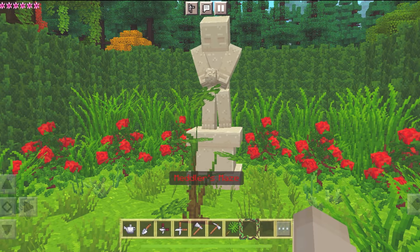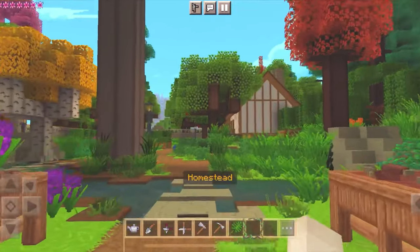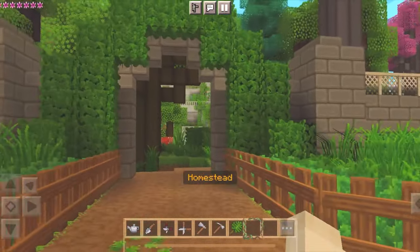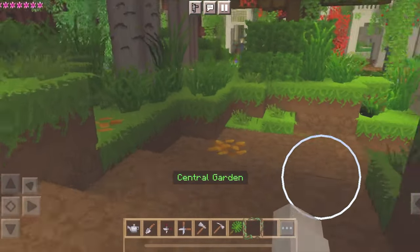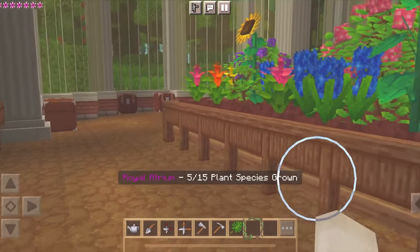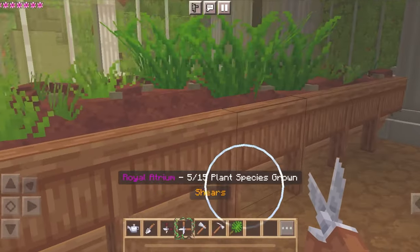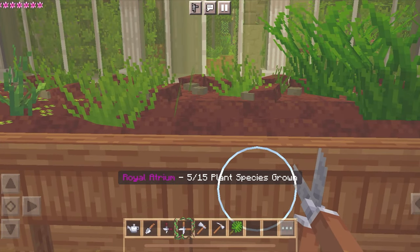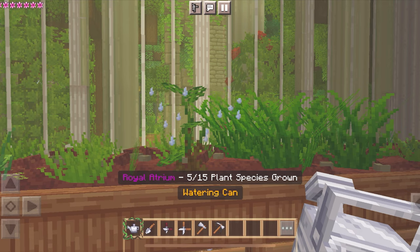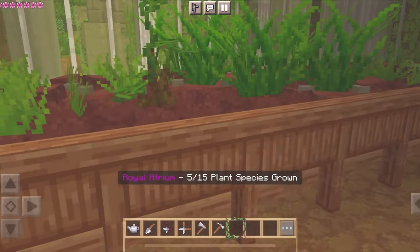It looks so cute — it's like a little fan! I'll take you. Thank you, rare monstera, for your clipping! I'm gonna head back to my greenhouse and plant this clipping there. Hopefully it counts towards the 10 plant species I need to plant at the greenhouse. If it does, we'll be over halfway done that task and a little bit closer to opening that locked door. Let's find a nice little place to put this new clipping.